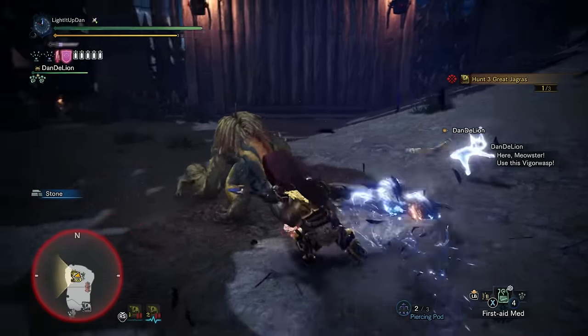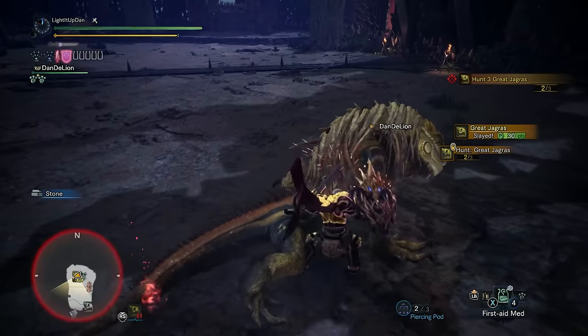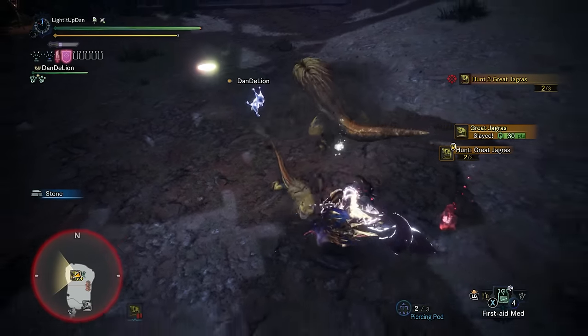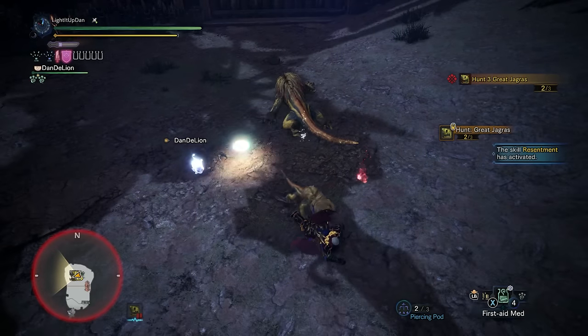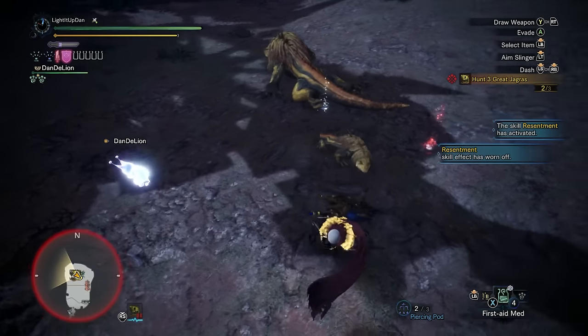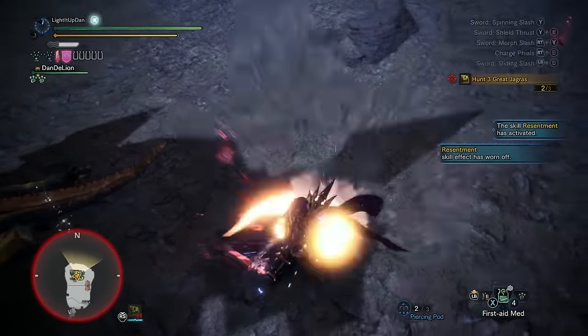Here you'll be facing off against a tiny, regular-sized, and gigantic Greatest Jagras. The comical sizes of the monsters are reason enough to take the quest. You shouldn't have any problems even if you are in low rank yourself. Keep slightly to the side of them whilst facing them — this will help you avoid most of their attacks and crank out as much damage as you can on the head.